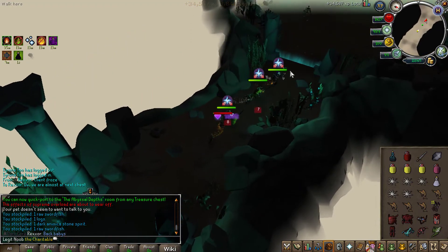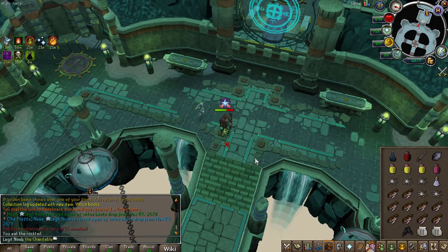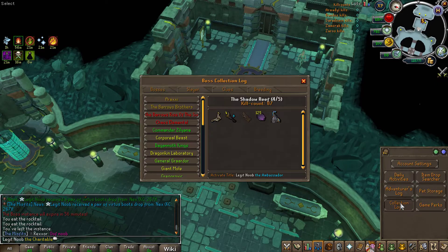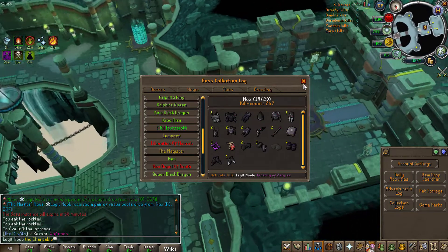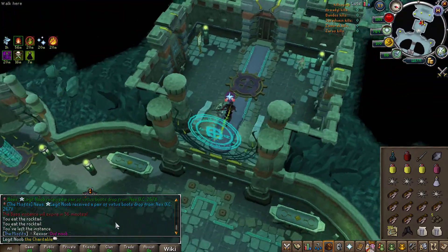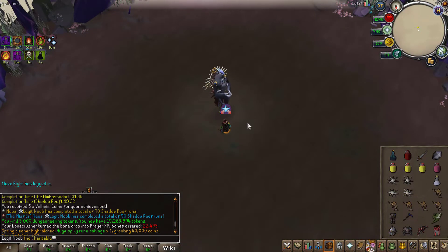Another drop — we just got ourselves Virtus boots, which is another collection log slot. We now have 19 out of 20 slots filled in. We still need Virtus gloves and then we're done. Unfortunately these items are not going towards the Board Hunter, so that kind of sucks. Just completed another run of the Shadow Reef — that was 90 runs in total, a nice little milestone.